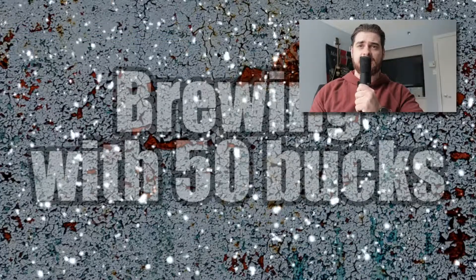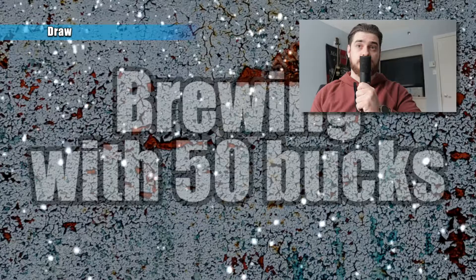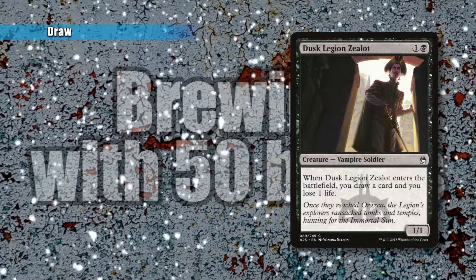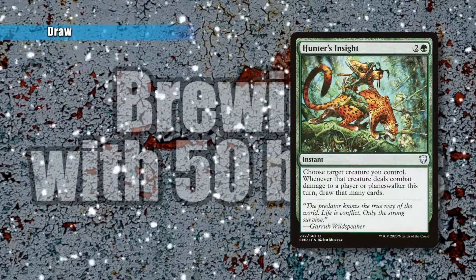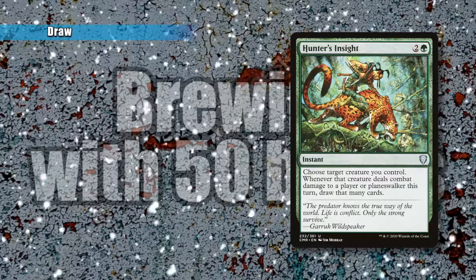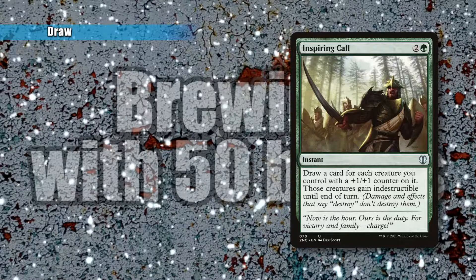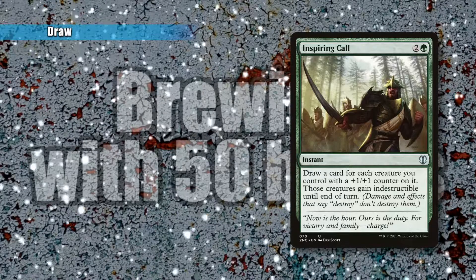You'll notice the lighting is different and my setup has changed — I forgot to record two parts, the first of which is our draw spells. These help us get more advantage over our opponents and get more stuff to disrupt their boards and progress. Our first card is Dusk Legion Zealot, which lets you draw an extra card at the cost of one life for one and a black. Next is Hunter's Insight: choose a target creature you control — whenever that creature deals combat damage to a player or a planeswalker this turn, draw that many cards. So say Sarolf is going in undefended, you play Hunter's Insight and draw the very minimum four cards. Next is Inspiring Call: draw a card for each creature you control with a plus one, plus one counter on it, and those creatures gain indestructible until end of turn.